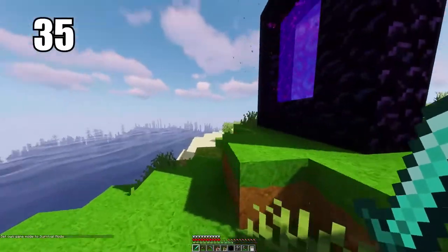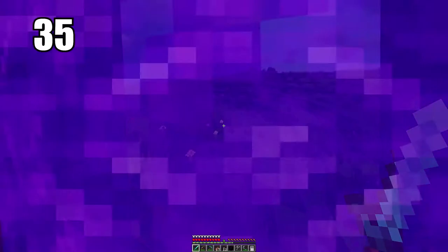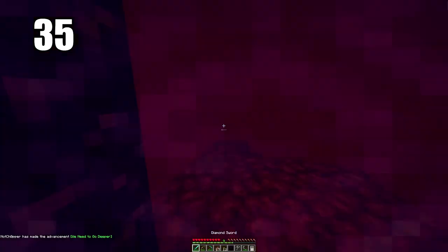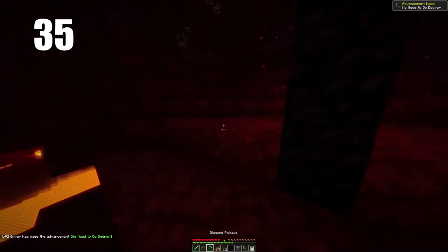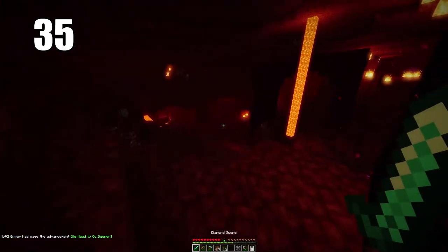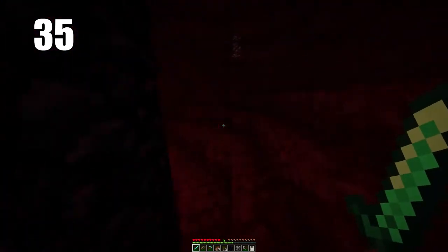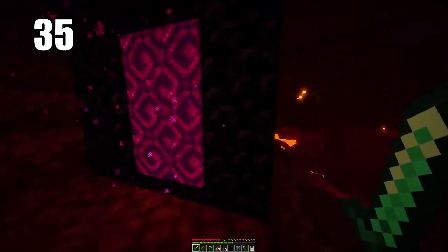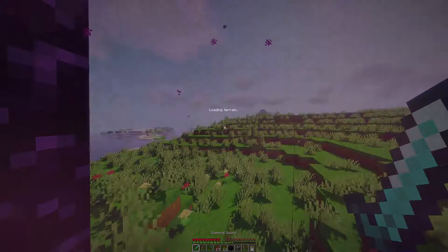Tip number 35 is keeping your Nether portal safe. Where you put it in the overworld doesn't matter too much — in your house, on a hill, whatever. What's important is protecting it on the other side in the Nether, because it can spawn essentially anywhere. I recommend building a turtle shell defense around your portal because that's your only ticket home. You've got to prevent that portal from being destroyed by any means necessary. You can also build the corners of the portal out of cobblestone to save obsidian.